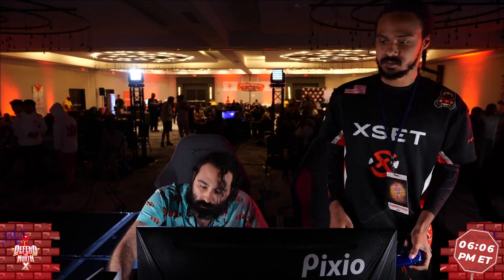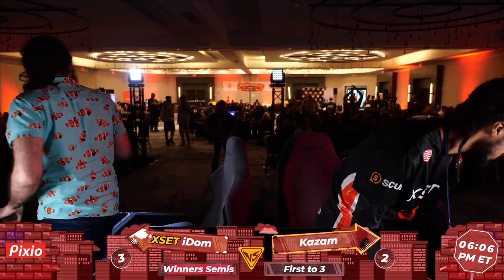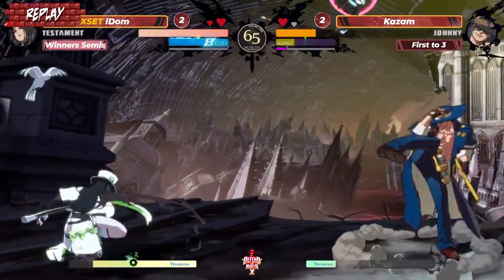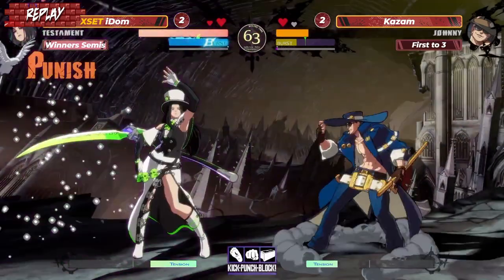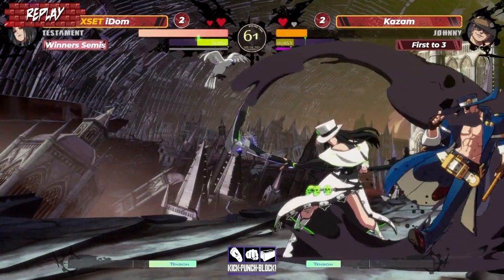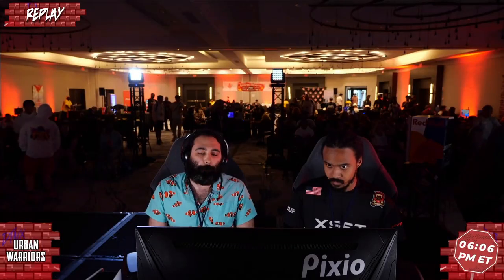IDOM moving on to face Kermit in winner's finals. Kazam being sent down to losers to face Valor. A very, very good finish from IDOM, showing off a lot of what Testament could do this version. The zoning is so much more applicable. The Arbiter sign so much stronger at that full screen distance. Close Slash at Wild Assault - even being nerfed to where Orange Wild Assault doesn't keep as much momentum on block, with Testament you don't care about that. You're pressing long buttons anyway, and if you just get Close Slash, that's a bonus. That was really, really good awareness too, because in a lot of situations Johnny does want to backdash there. One thing not really brought up is how strong Johnny's backdash is - perhaps thinking there was going to be a 2K into a throw attempt, trying to backdash and get a punish.